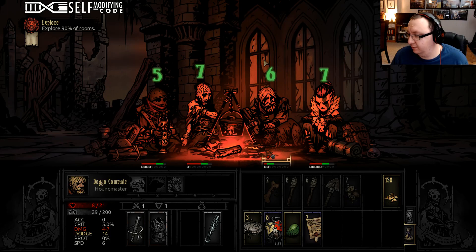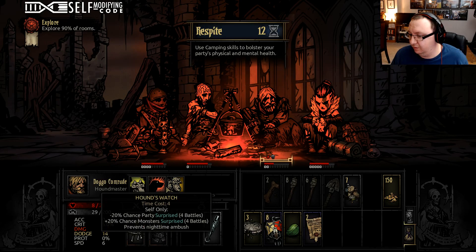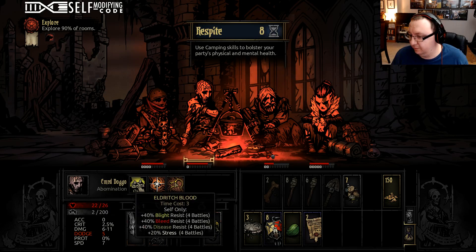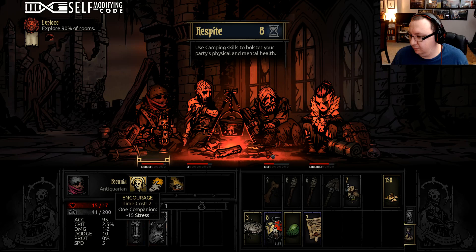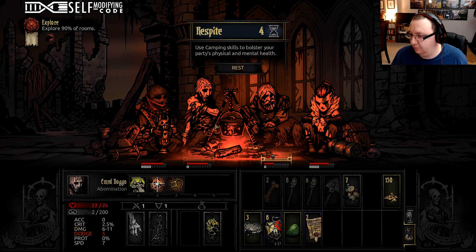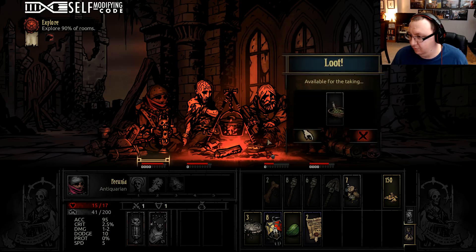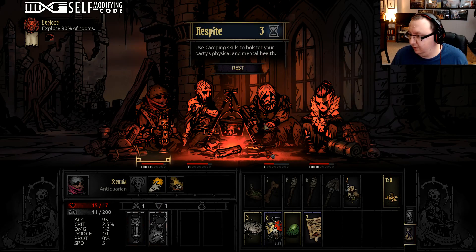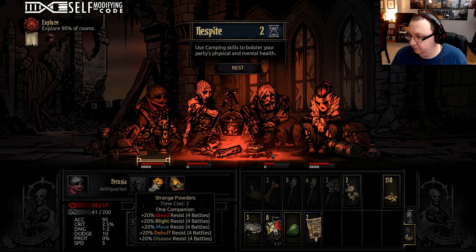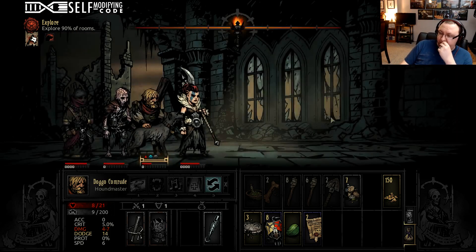We're having to camp really early, which is super unfortunate. So we're going to pile — we're going to get rid of the nighttime ambush. We could really use some extra health here. In radiance, may we find victory.